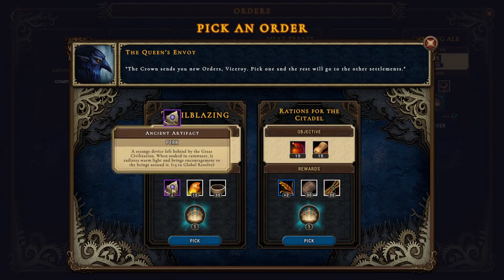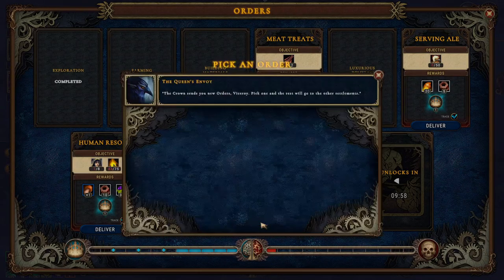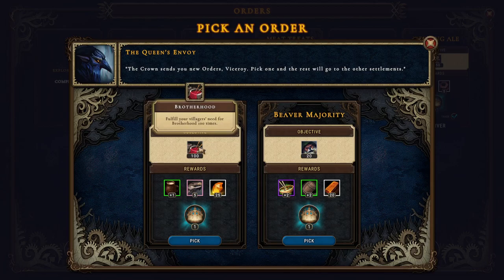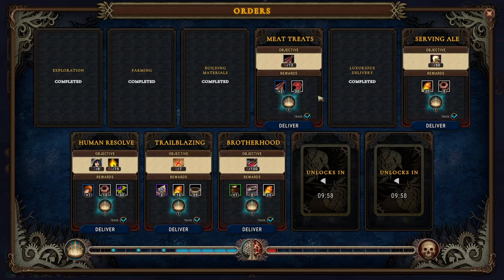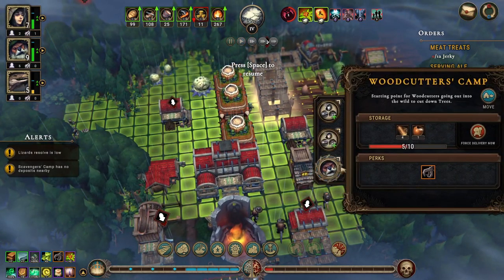Seven Glades - plus three to Global Resolve isn't nice, and we don't want to do those. So let's do this. Brotherhood a hundred times - that isn't impossible because we got the Tavern. We can stick our woodcutters back in.